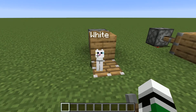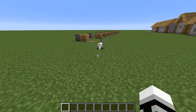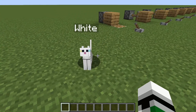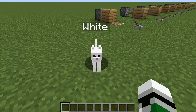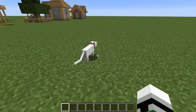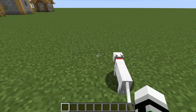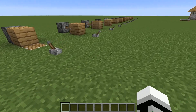First up, we have the white cat. The coat is all white, and she's got mismatching eyes - yellow and blue - and a cute little pink nose. Quite a cute kitty. My grandmother used to have a white cat. A couple of them, I think.